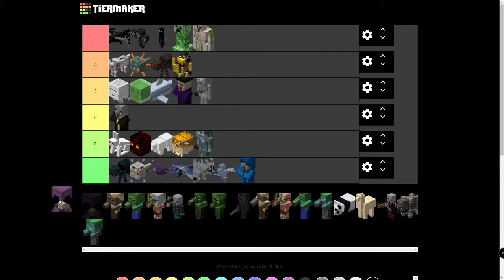Shulkers — they're dangerous in the End, but Shulker Boxes are really useful. A tier.